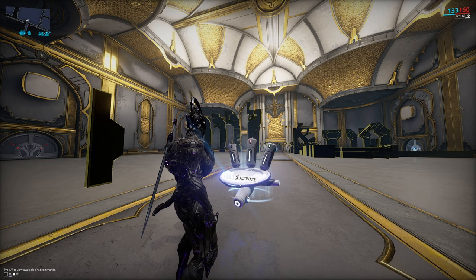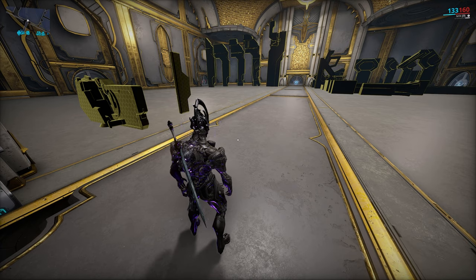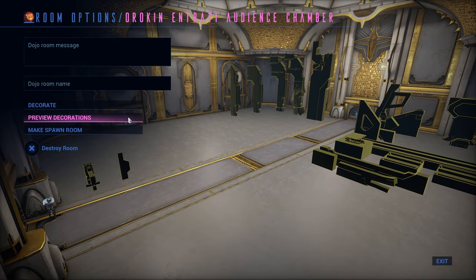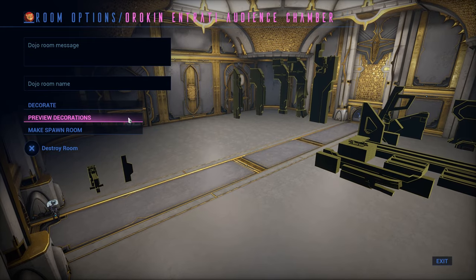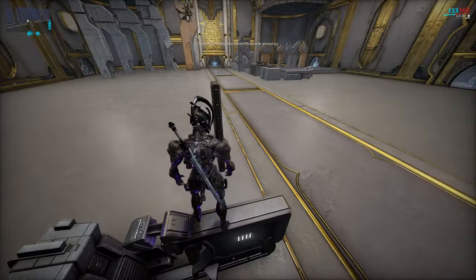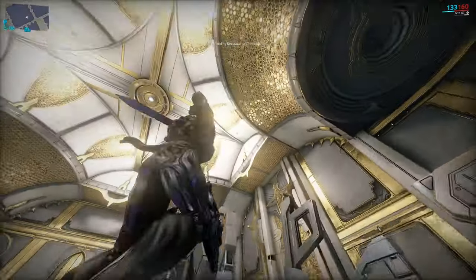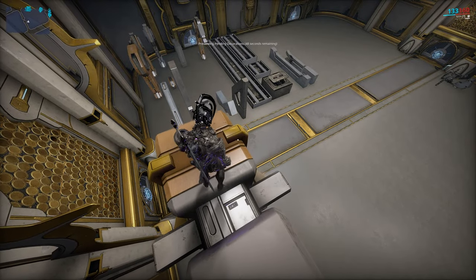Keep in mind the timer bypass only locks in a preview — pulling out the polychrome and interacting with it again, or leaving the dojo, will revert it. You still have to fund the polychrome to permanently apply it. To fund, select Fund Construction and contribute the resources. After it finishes baking, the room will reflect the chosen color scheme. A semi-recent addition is the preview decorations option — if you're hesitant to fund due to resource concerns, you can preview all placed decorations in a built and funded state for 60 seconds, letting you walk around and interact with them.